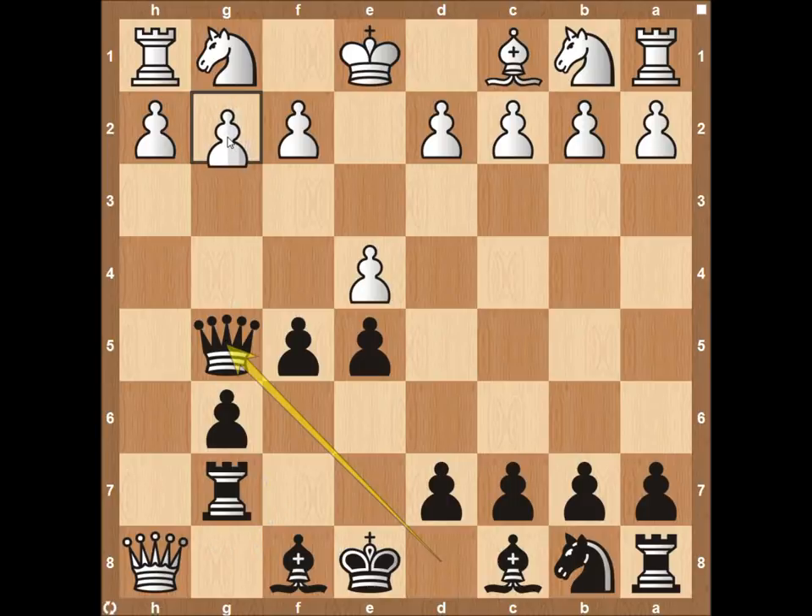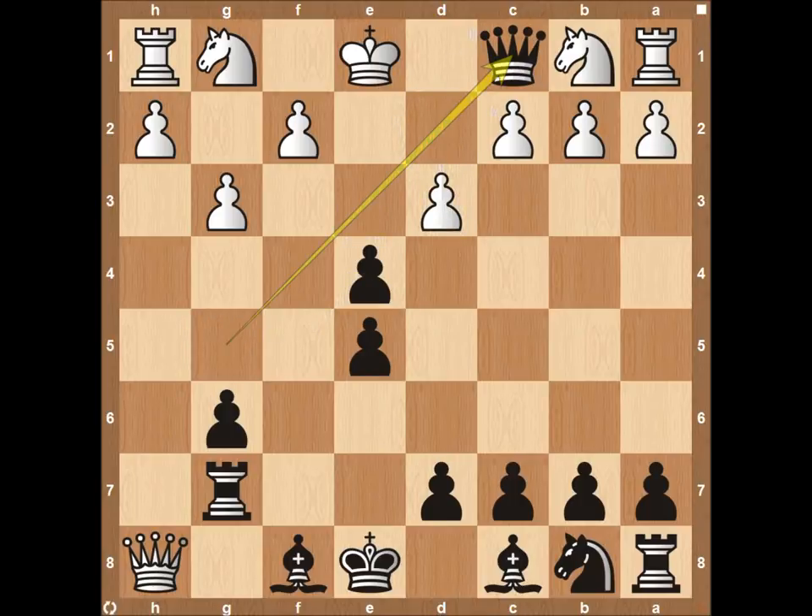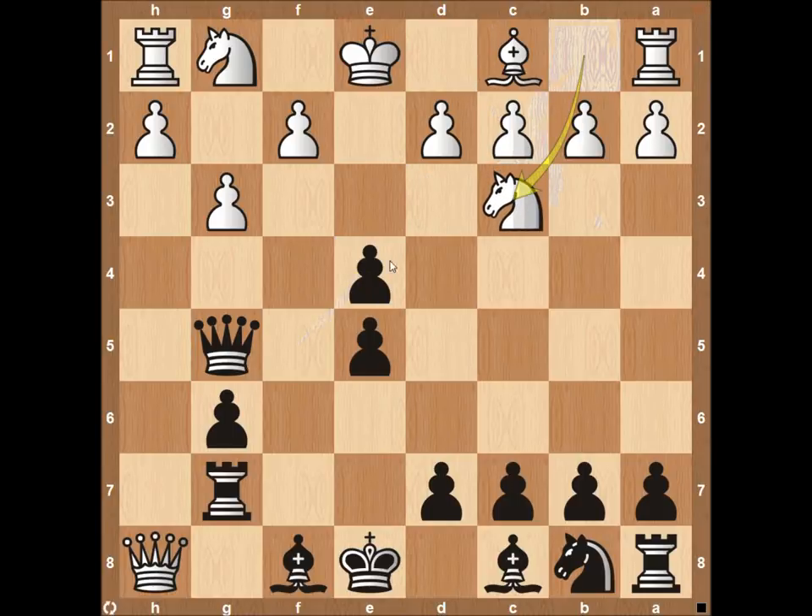The queen on g5 is attacking the pawn on g2, so white needs to defend it. He could play pawn to g3 or queen to h3. If he plays pawn to g3, then black takes with the e-pawn on e4, completely blowing up the center. Black now has a huge advantage. White doesn't have his light-square bishop to fianchetto, can't play the natural knight to f3, and if he tries pawn to d3 with a discovered attack, the queen just takes on c1. Knight to c3 is met by queen to f5, continuing the pressure. Black is dominating even without having castled.